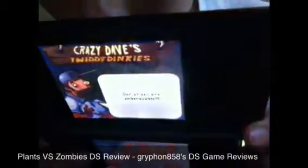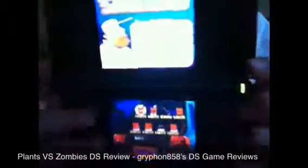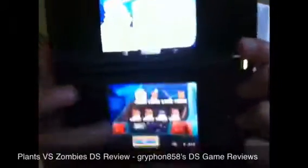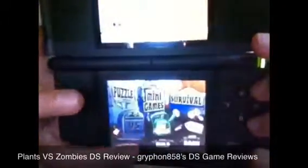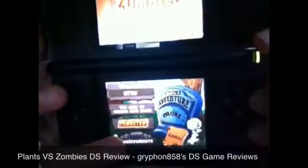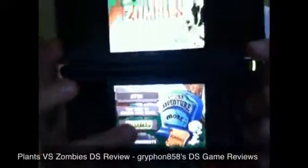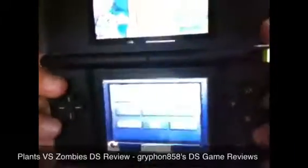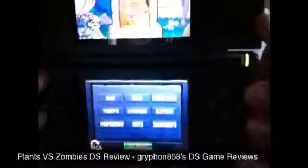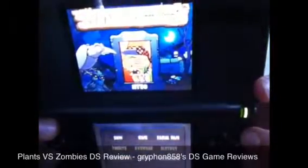There's Crazy Dave — he's like your crazy neighbor. So it's the main menu. You just choose basically everything for your zombie and build them. There he is at the top. Very nice.